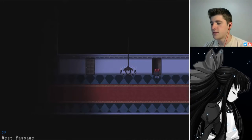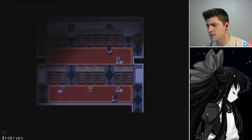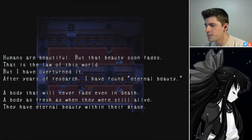We have the archives key, so let's check out what's in the archives. We got a nice little crow. Scattered books. Anything interesting amongst these books? Lots of hard-to-read books. You are an 11-year-old. Handwritten memo in the front: 'Humans are beautiful, but that beauty soon fades. That is the law of this world. But I have overturned it.'